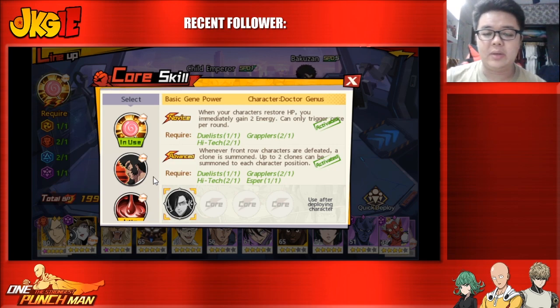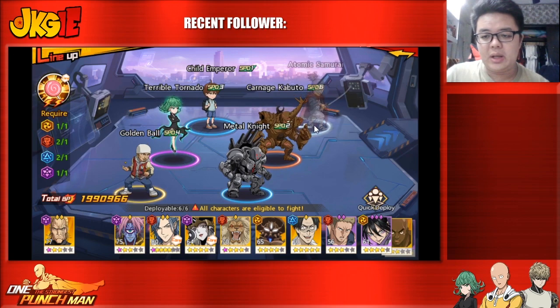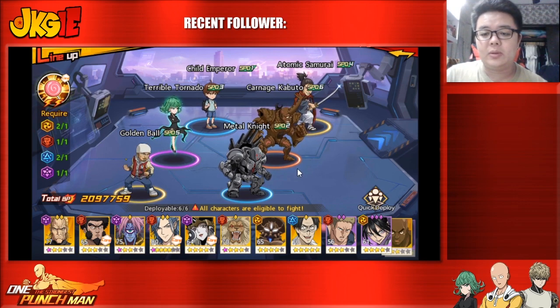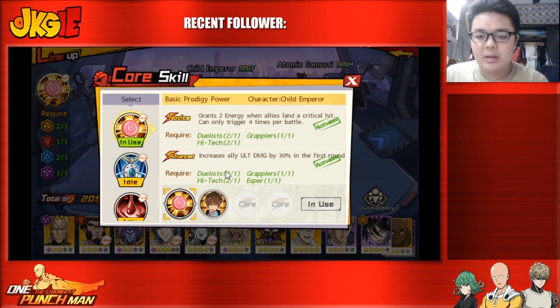Good back row combos include Atomic plus Golden Ball, which is still very relevant, or if you have limited units, Metal Knight plus Tatsumaki. Metal Knight activates the combo when there are more injured units on the opponent's team, giving Tatsumaki a higher crit rate and attack. Having Child Emperor go before them activates the berserk passive, increasing their damage.